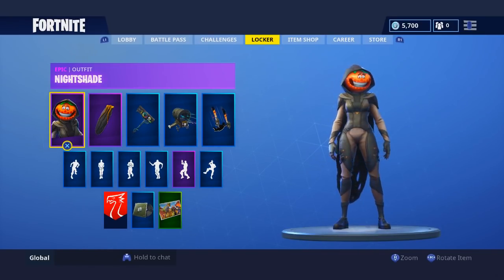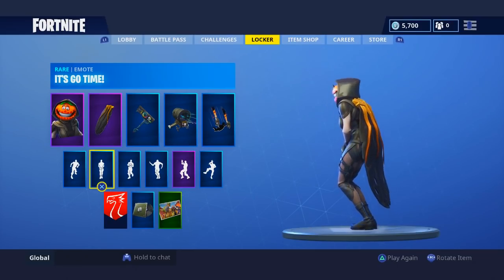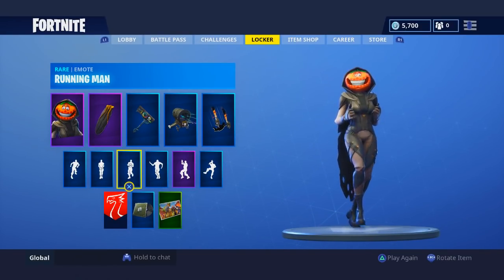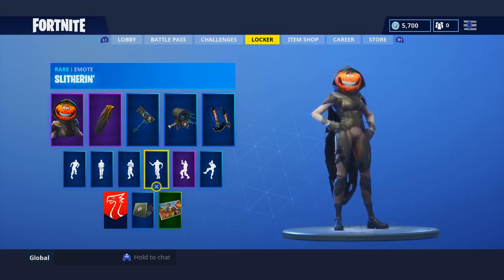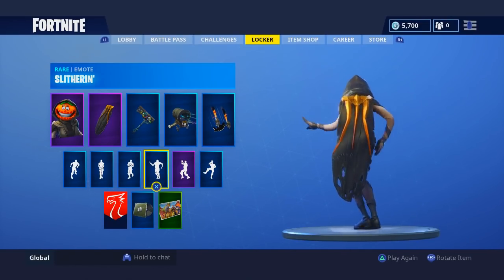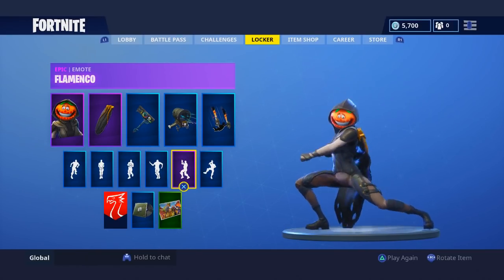At number 9 is the Nightshade skin and back bling. At first glance it's a cool female tomato head skin, but it feels a bit scummy to include in a battle pass since the Tomato Head has already been in the item shop for around two seasons with editable styles. Epic shouldn't have gone this route for a battle pass skin. The back bling cape looks cool, but we've seen plenty of capes already.